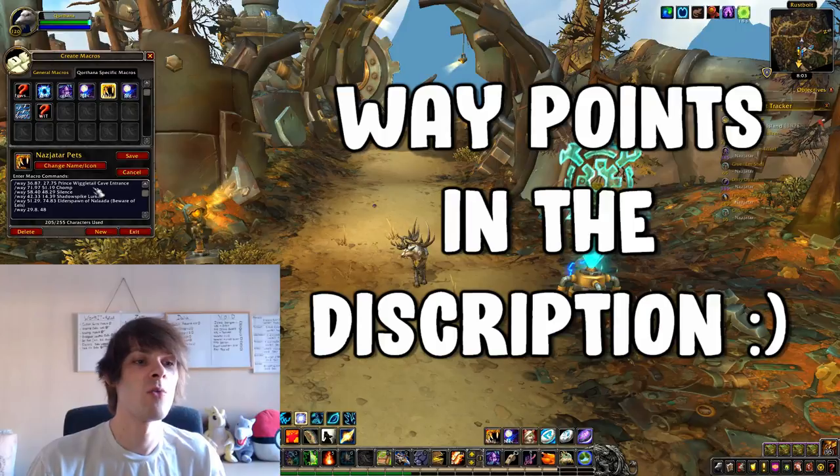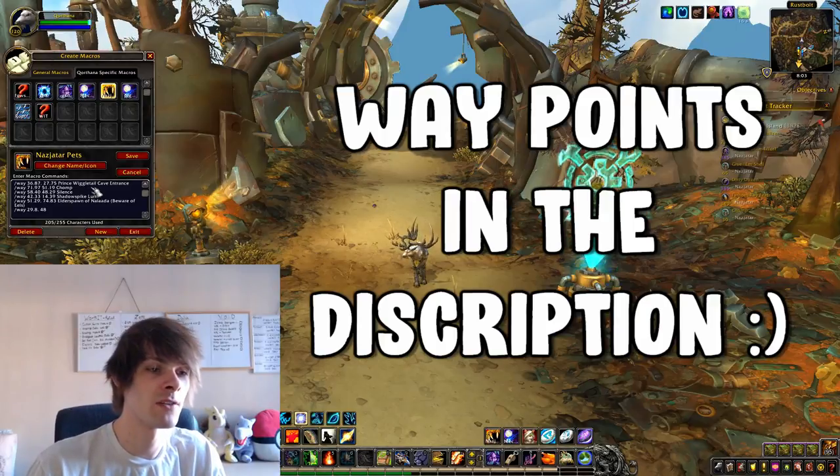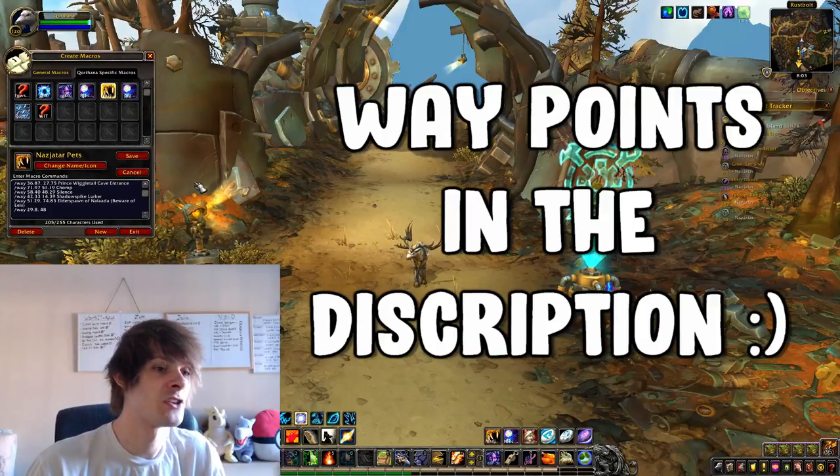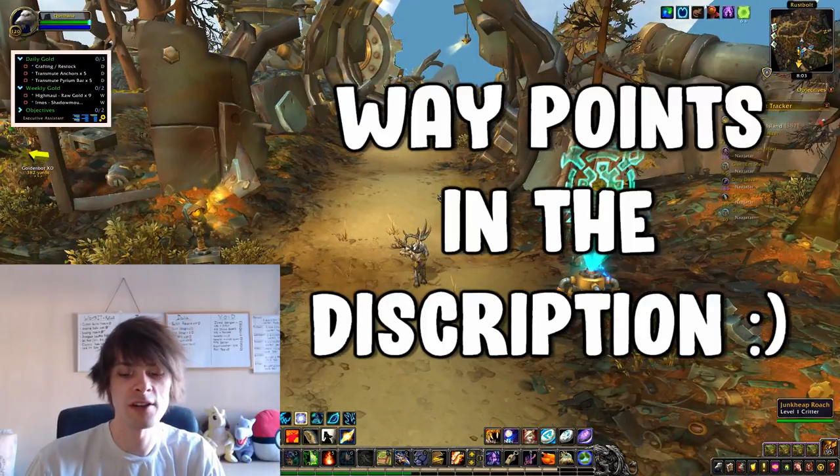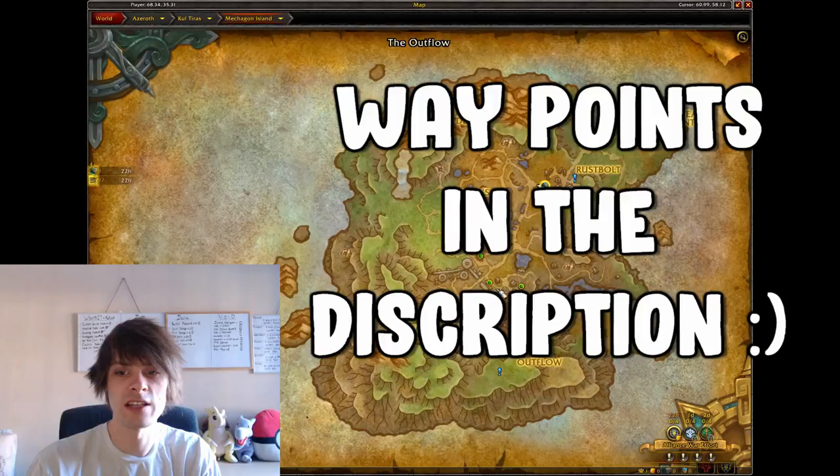For Nazjatar, we have ones like Prince Wiggletail, Chomp, Silence, and all of that. I macroed these so whenever I press them they come up on my screen, and all I have to do is fly over to those locations and take out all of these guys.